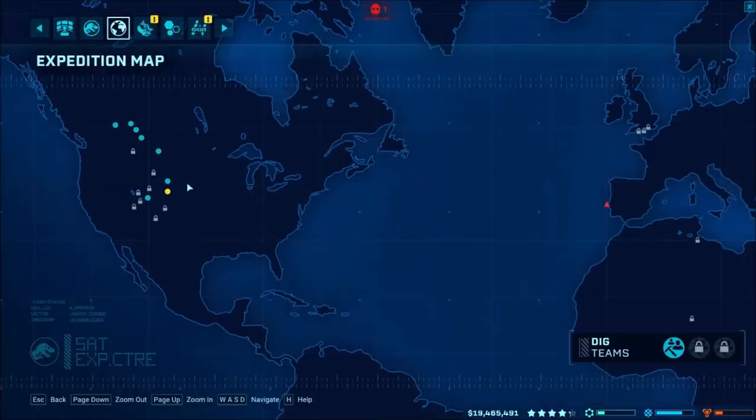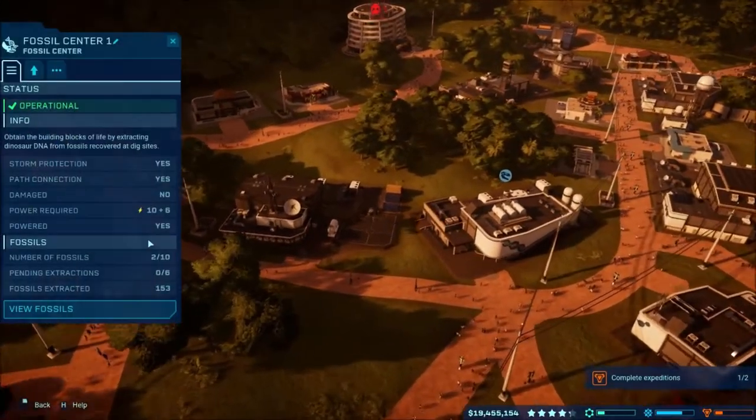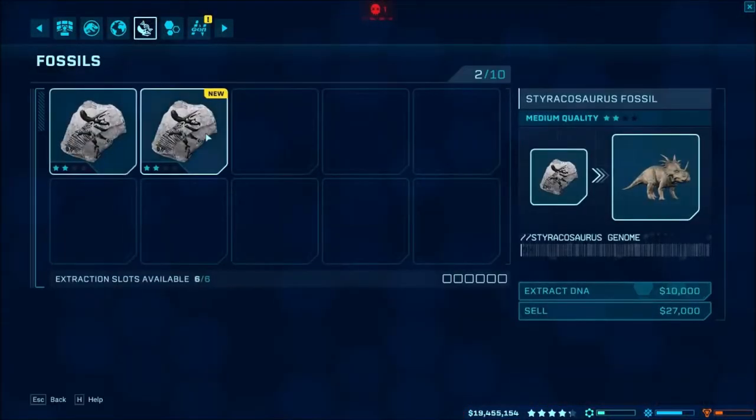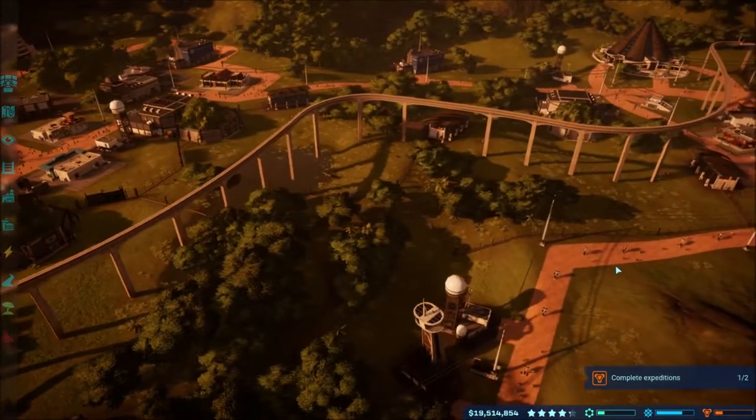Let's go ahead and send out for another expedition. We did unlock the new Styracosaurus — a thing popped up saying we had that unlocked. Here we have some stuff going for that, and that will get us that mission completed.